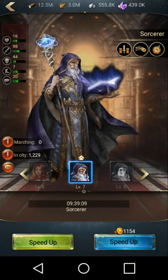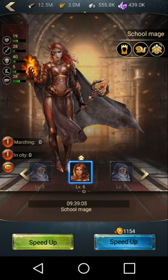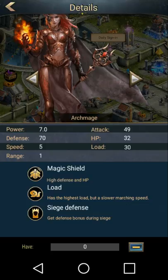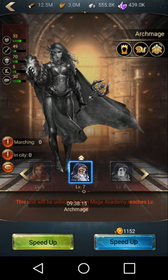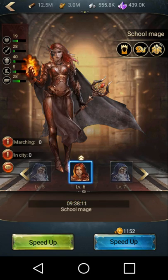For your mages, I usually call them blue and red guys. Red guys — arch mages — these guys are defense. They have the magic shield, which has high defense and health points, high load which means you need less troops to go out and gather, and siege defense — you get a defense bonus during a siege, so when you're getting attacked you get the defense bonus from these guys. Blue guys — mad sorcerers — they're attack. They get the power attack which greatly increases their attack, improves their range, and they get an attack bonus during the siege as well. So: blue mages are attack, red mages are defense. Pretty self-explanatory.